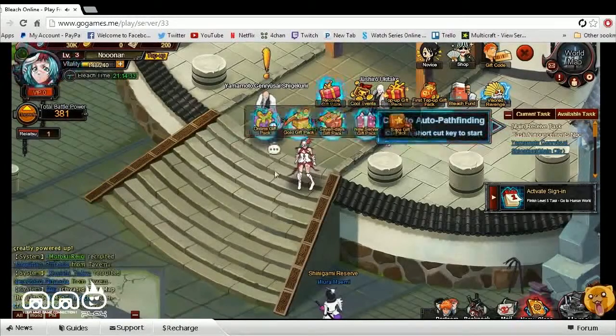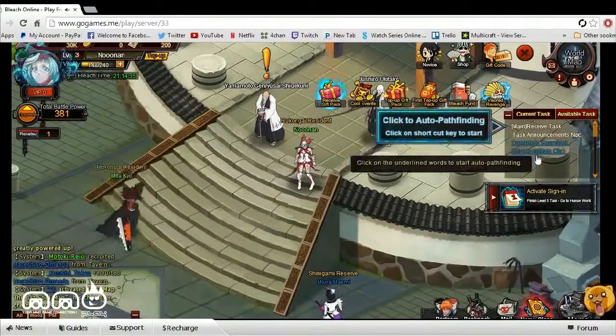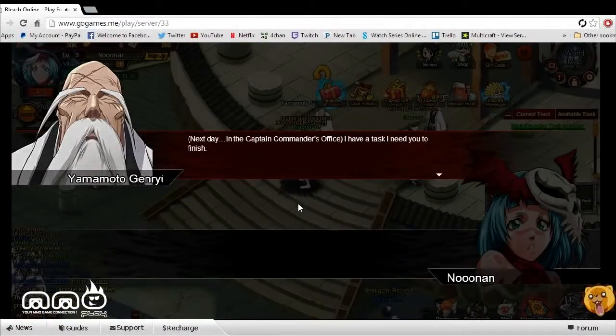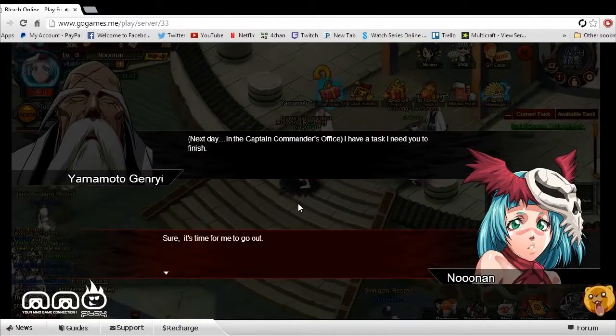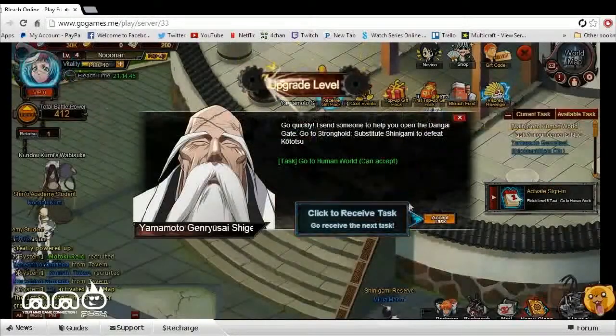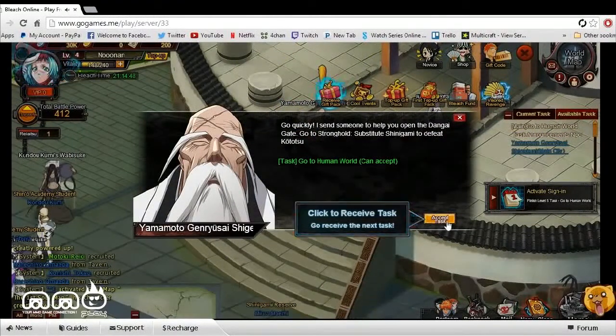Here we are in the game. We have some quests to follow, so we're going to go ahead and click that. Auto-track — kind of like most browser-based MMORPGs. There's really nothing new here; everything has been seen and done. Other than that, it has a slightly different art style because it is based off the anime, and I feel that's kind of what's really going for this.